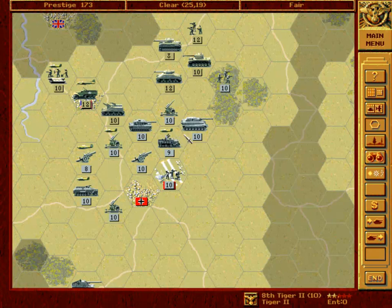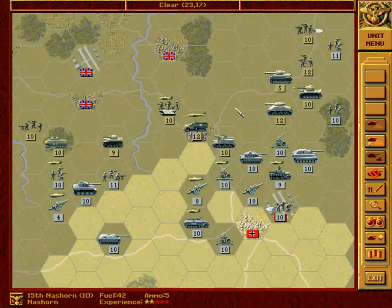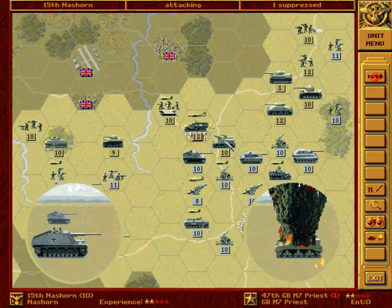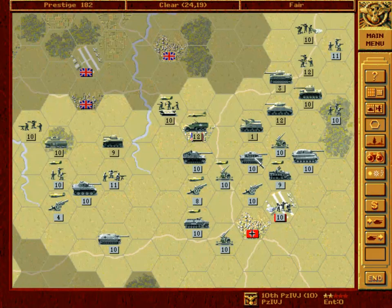With this anti-aircraft we will either finish the job or cripple this Spitfire to the extent that we can then take it out with our fighter. He actually did some damage, but it's really not a problem. So now we are free to bring our Nash Horn into action and attack this artillery.